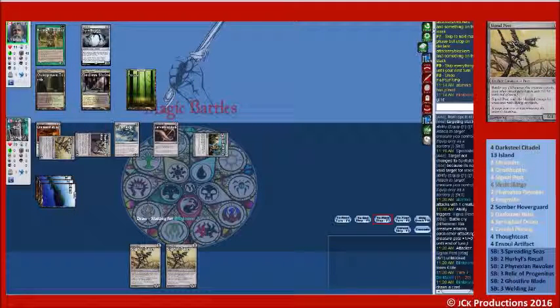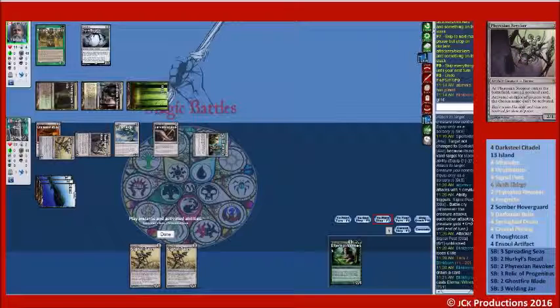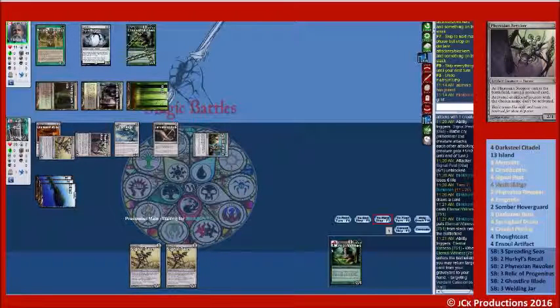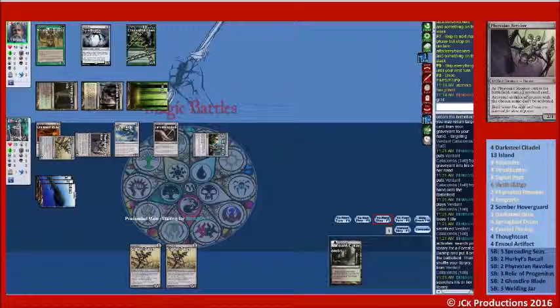Let's see what he draws. Play land — land, Collected Company: Kitchen Finks, Voice, Eternal Witness getting back his Catacombs. He needs that fourth land. Cutting him off with the Hierarch has been good so far. I wonder if he has a Path in hand — he goes and gets white, and we know that's kind of what's going on.